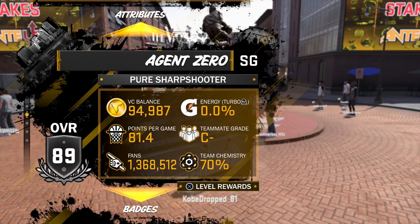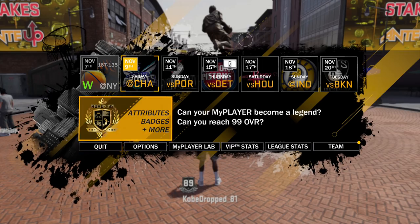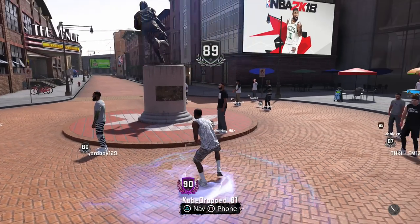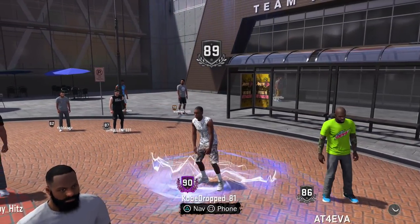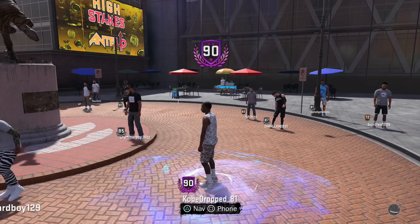This is the long-awaited badge grind video. I've got my badges Hall of Fame. I'm going to work on Tireless Scorer gold, but that's no longer a priority — I'm testing jump shots again, I'm back on prime, having a little more fun. The badge grind is serious: key badges for sharpshooters — corner specialist, deep range, dead eye, limitless range, and catch and shoot. I'll start with general tips and then dive into the specific badges and how to get them fast.